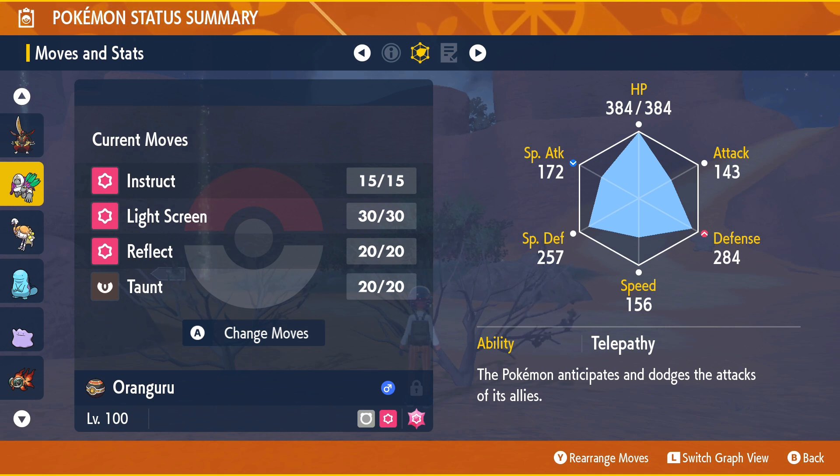For the moveset, Light Screen and Reflect are pretty self-explanatory — they stop your team from getting killed very quickly, which benefits everyone. The way I tend to use them: if the opposing Pokemon uses Sleep Moves or Buffs, I'll typically use Taunt instead. If it doesn't use Buffs or Sleep Moves, I'll use either Light Screen or Reflect depending on whether it's a special attacker or physical attacker respectively. This also gives me a turn to plan what I want to use Instruct on essentially.